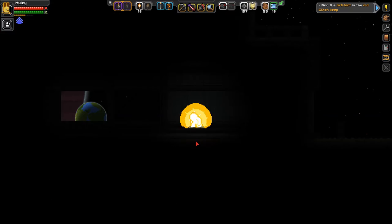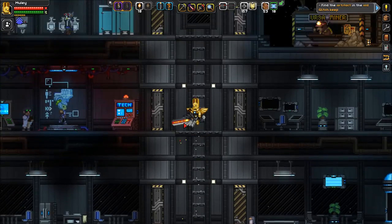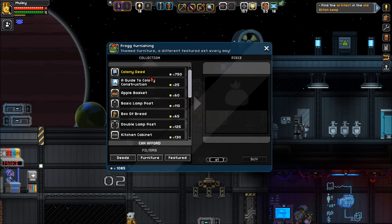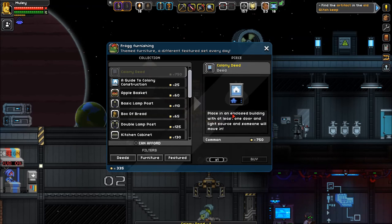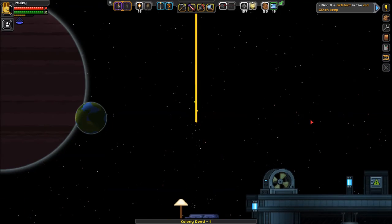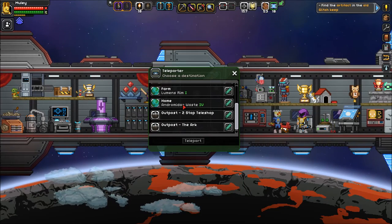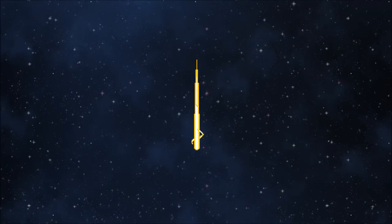I'm one of them because it's my house. Alright, so we're going to Frog's Furnishings — I don't think I brought any pixels. Colony deed. Oh I did — perfect, I got 1k. Beautiful. Okay, let's go. Sweet, let's go home. I don't think I did this yet. I hope our roommate isn't dumb.